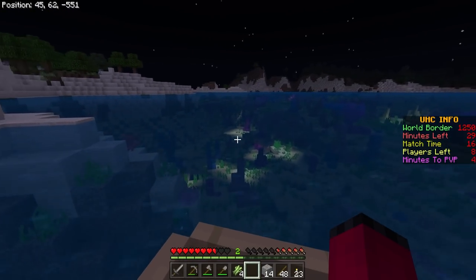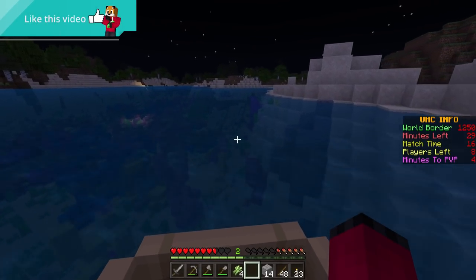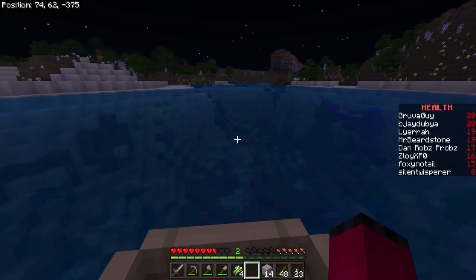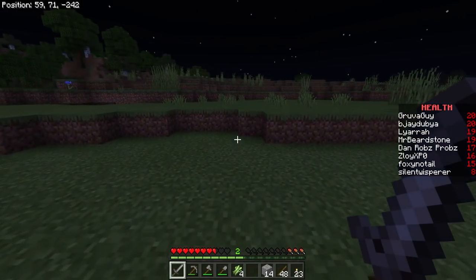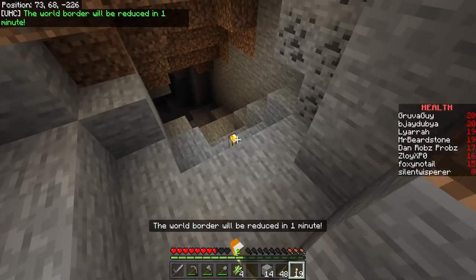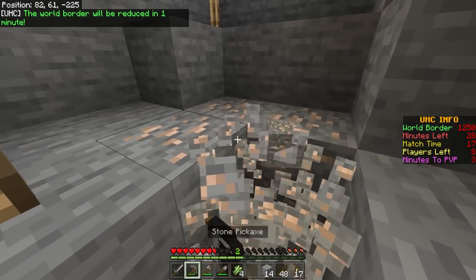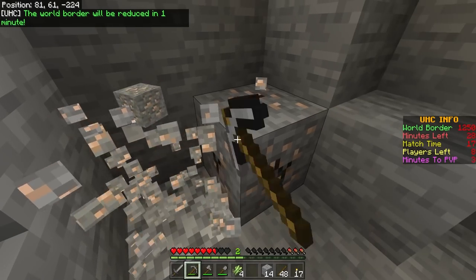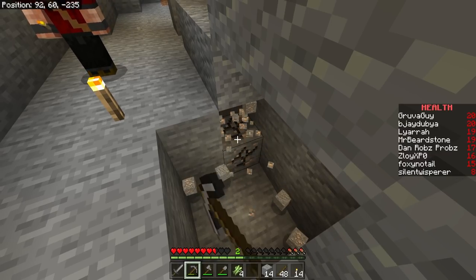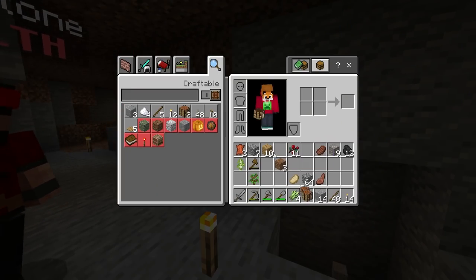They head back toward spawn by boat — the further in they go by boat, the less they'll have to run later. They find a cave near spawn with iron in it — perfect timing. They set up a furnace and crafting table. Nine iron is pooled together, smelted down, and one player makes armor while the other considers whether to use a bucket of water or just go for armor — they opt for armor. The border has reduced again.